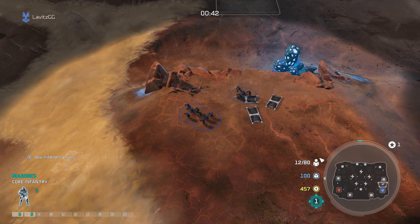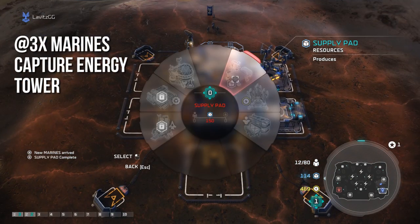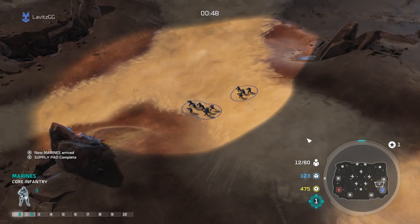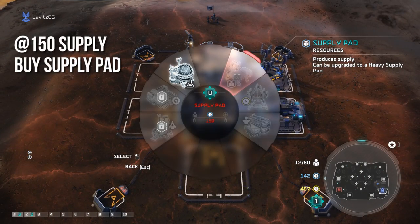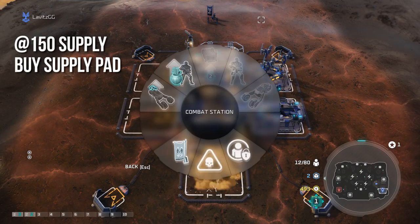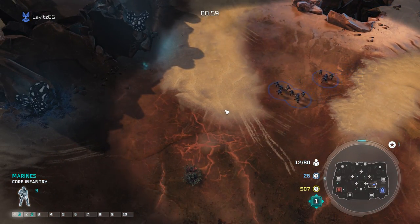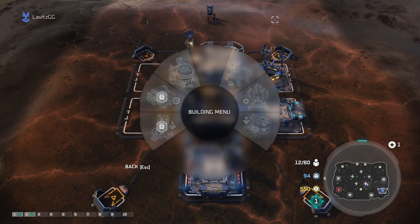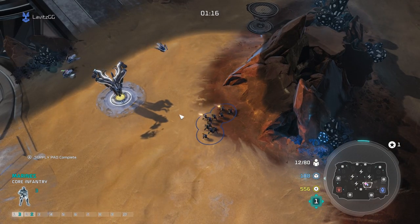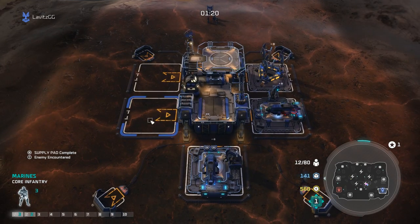When we go to capture the energy tower, we really want to focus on attacking the sentinels first. At our next 150 supply we purchase our second supply pad. Notice when I get to the tower I'm going to right-click — or issue an X command on the controller — to attack the sentinels. You always want to do this, because if you just select the energy tower, one of your marine sets will just stand there and not deal any DPS.